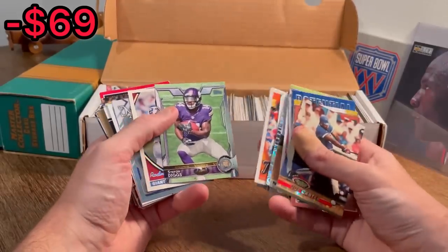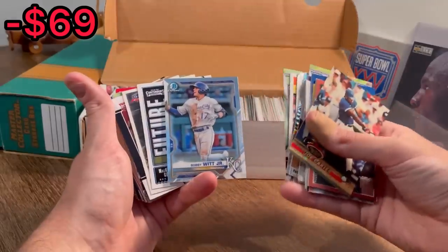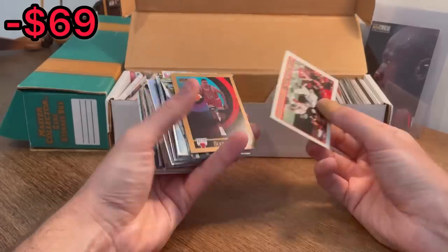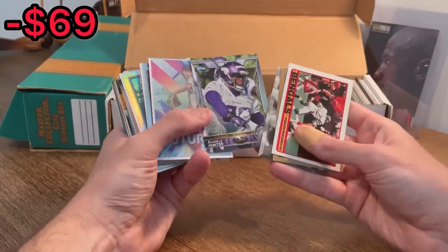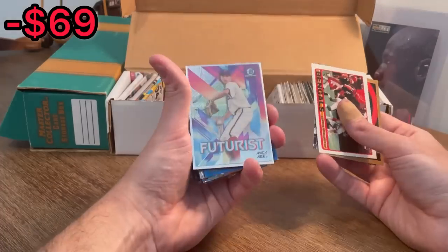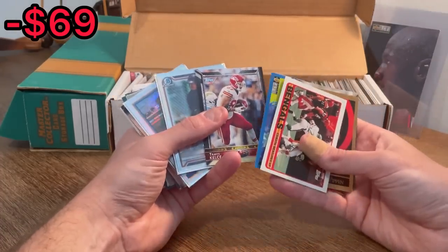We have a Stefon Diggs rookie card right behind it. Bobby Witt Jr. — that should bring in a few bucks. Scottie Pippen, Marshall Faulk rookie, Daniel Hunter. Mick Abel futurist — go ahead and do that as the next Easter egg. Good luck. It's a nice rookie card there. Solid pitcher, up and coming.